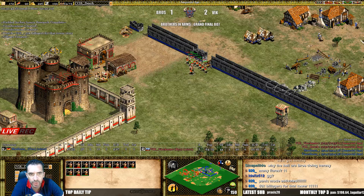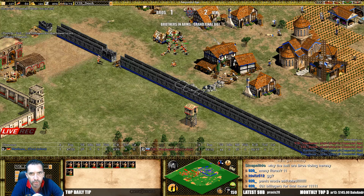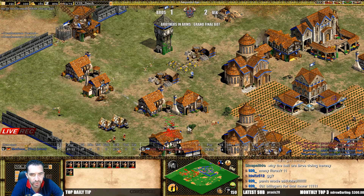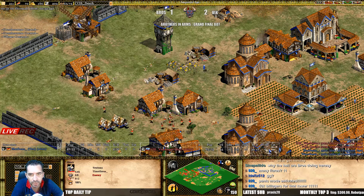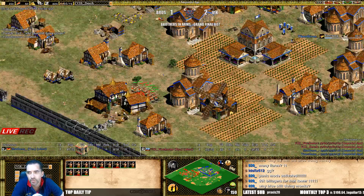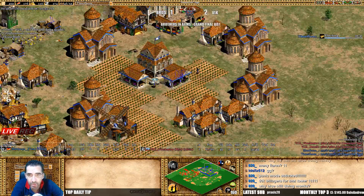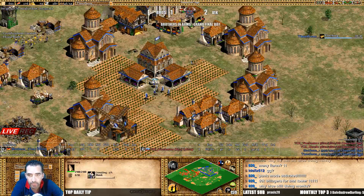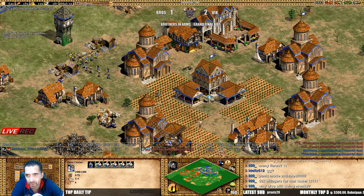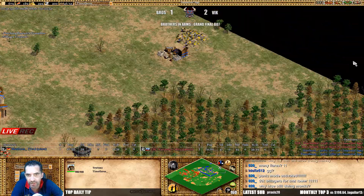Kill another monk and another one has Thumb Ring — just with the archers, kill him man. Really strong play by Vinchester's team, really. Going to kill it almost — yeah, he got it, killing the siege workshop. I don't know why they are flaring there to be honest. Why is blue still doing monks? He has zero economy man — zero economy. He's trying to kill the units with the monks but he just can't because they are not fast converting and the archers are better.